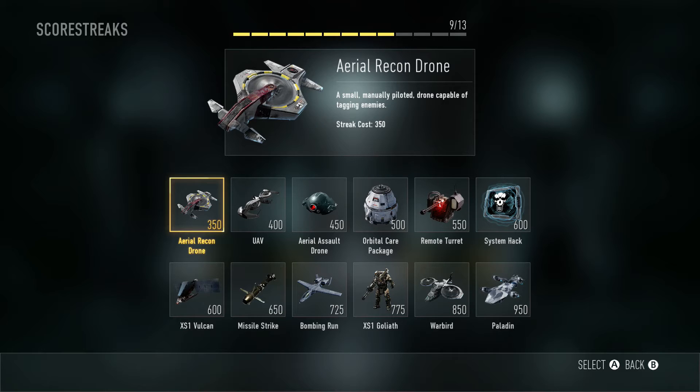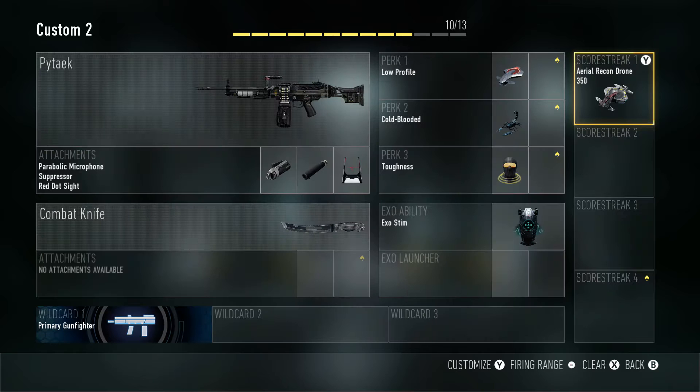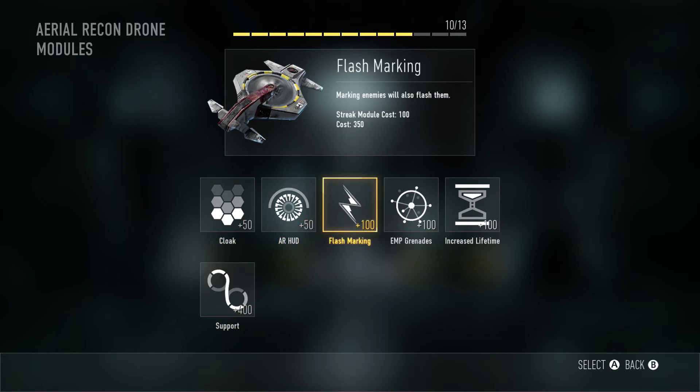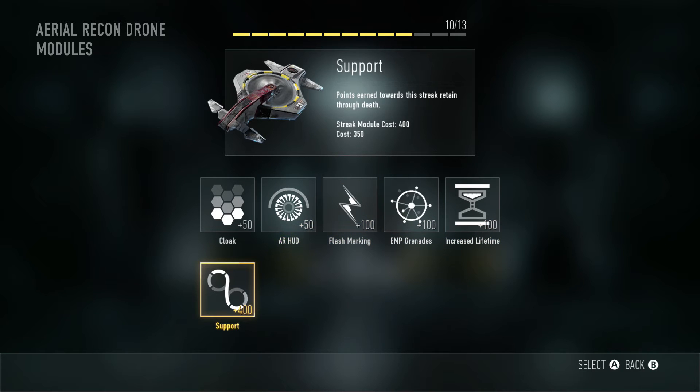There are three modifiers in total you can add to any scorestreak. In your early levels you can't modify any, so you'll have to wait until you earn a few levels first. The way you do it is choose a scorestreak and press Y on the Xbox One — I'm not sure what it is on PS4 — then go in and select the different options you want. At the bottom you can see Support. It adds an extra 400 points to the scorestreak. So normally a scorestreak might be 350, but with the support option it becomes 750.